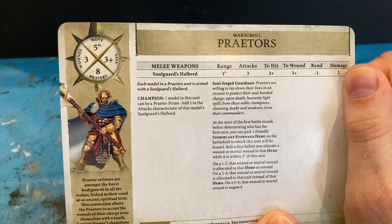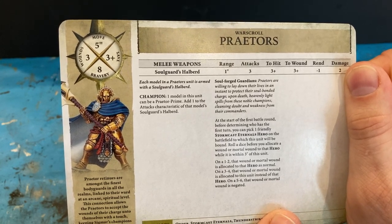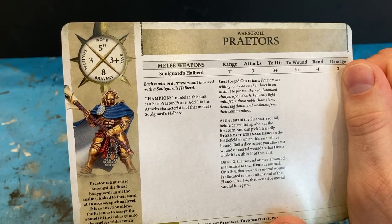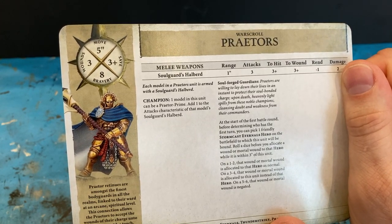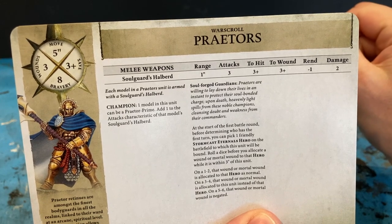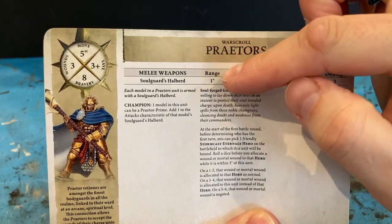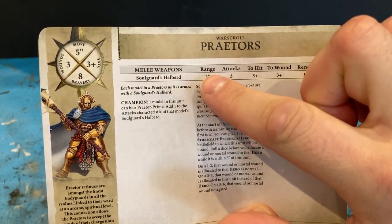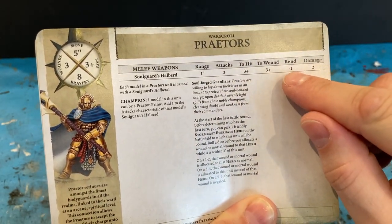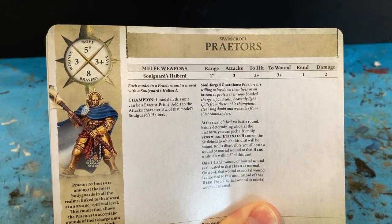The Praetors' stats: they have a move of five inches, wounds of three, save of three-plus, and bravery eight. These guys pretty much sound like bodyguard protectors. They have Soulguard Halberds which look pretty cool — a bit like the Phoenix Guard the High Elves used to have in Warhammer. The weapon has one inch range, three attacks, three-plus to hit, three to wound, minus one rend, and two damage.